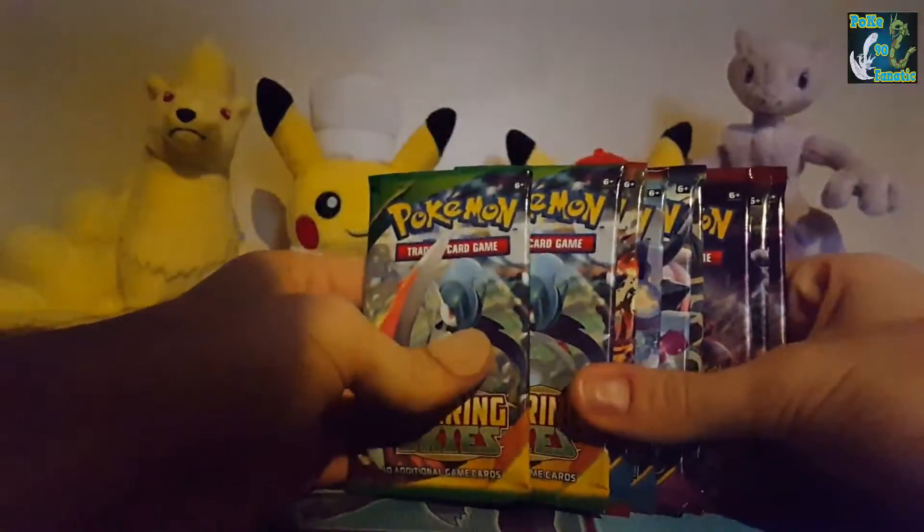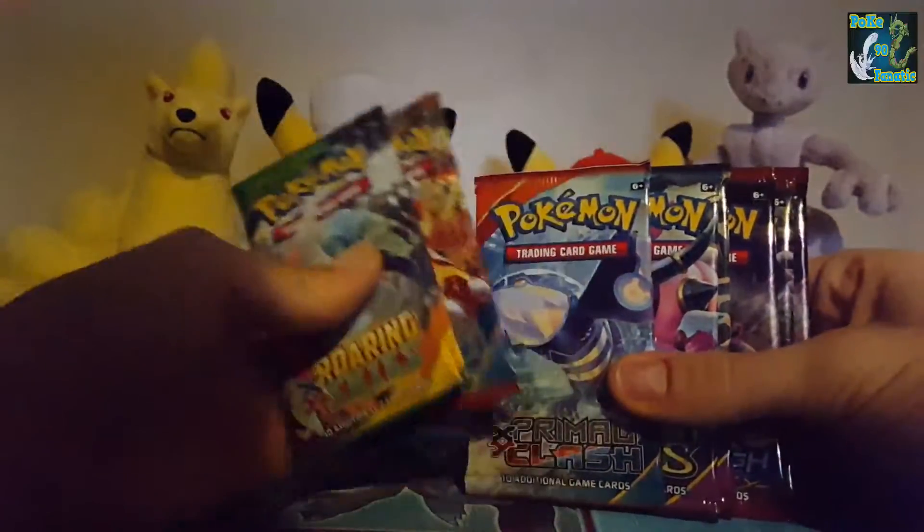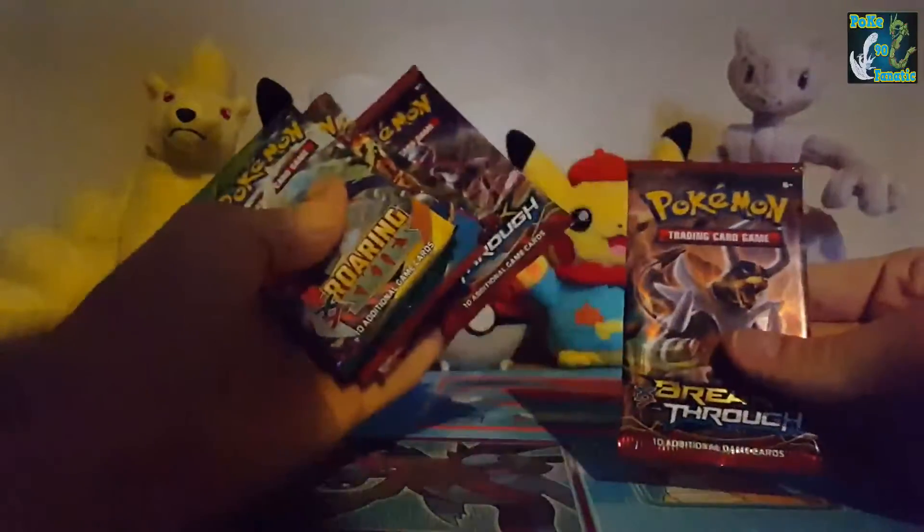I'm going to start with the oldest sets. We have two Roaring Skies packs, Groudon, Kyogre, Hoopa, Groudon, Mewtwo, Mewtwo, Mewtwo, and Heldon.